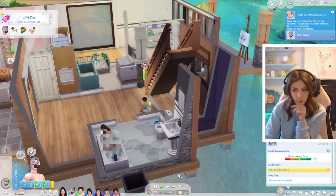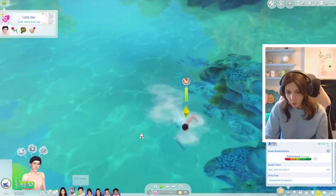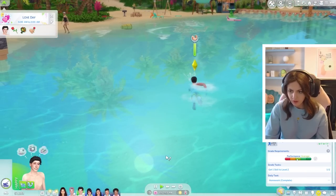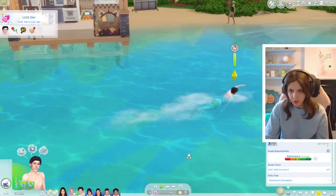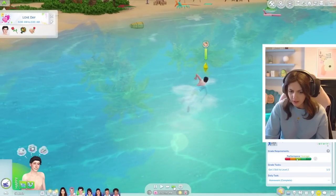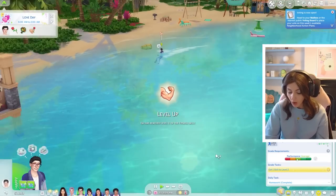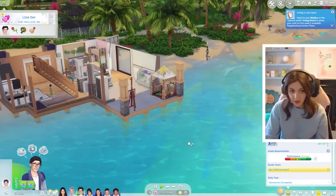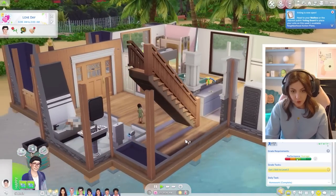This could be quite a successful episode with two kiddos moving out. Oh wait - Kai, you could get a B if you keep going. You've got literally a few minutes before school but you could do this. We'll send you in a little bit late - send all students alone. Oh he did it, well done Kai! So he could potentially get a B today as well, which gets us closer to him moving out too.